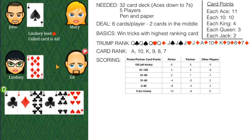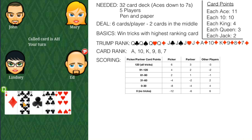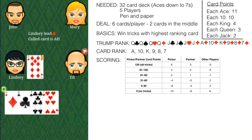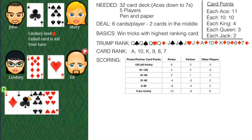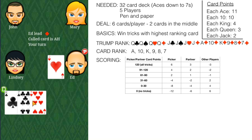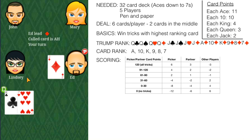Lindsay passed, Mary passed, Ed picked. The called card is the ace of hearts. A diamond was led, so we have to play our diamond. A queen of hearts was played — that cannot be beat — so I have to play a diamond when I have it. We led with a heart; I don't have a heart, so I can play any card. You have to follow the lead suit when you can, but if you don't have a card in the lead suit, you do not have to play in the lead suit.